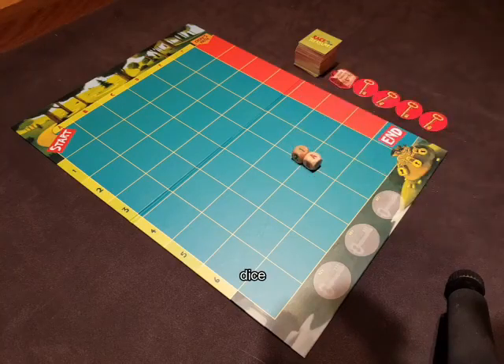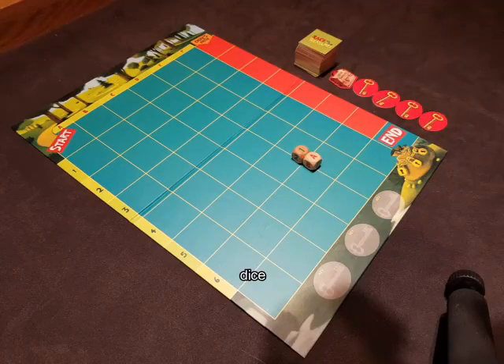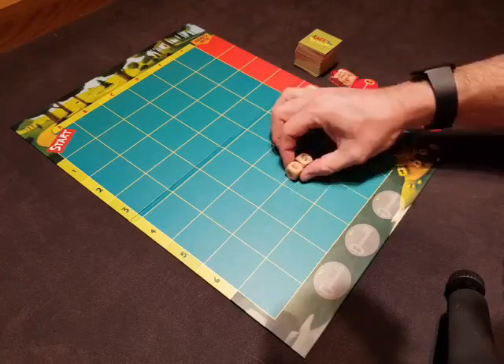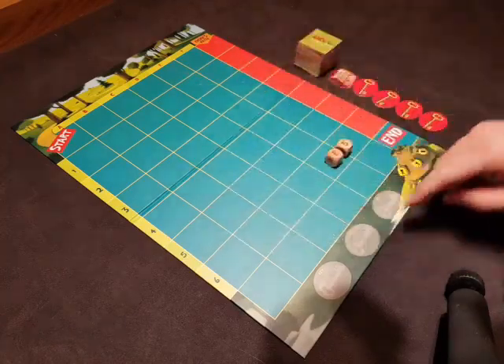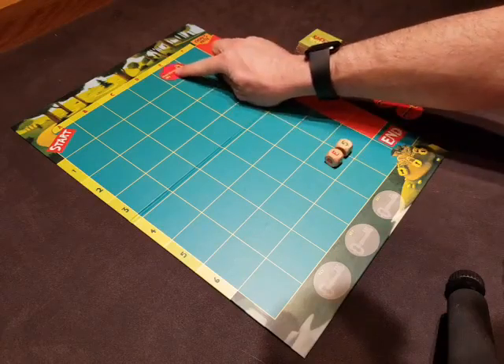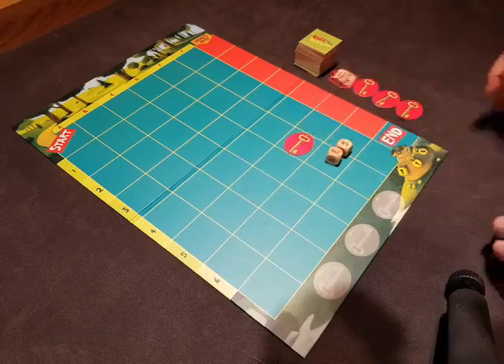We're going to use these dice at the beginning of the game to figure out where to put our keys. So let's do that now together quickly. We've got E5. Take a look at the board — where is our first key going to go? Here's E, and there's 5. So that's where our first key goes.